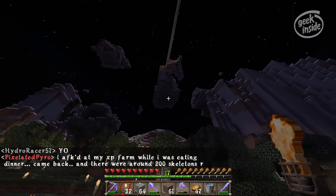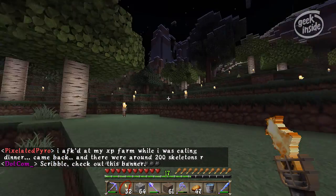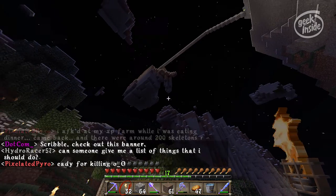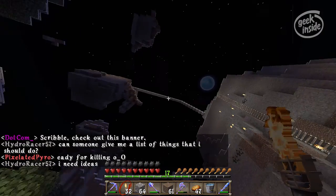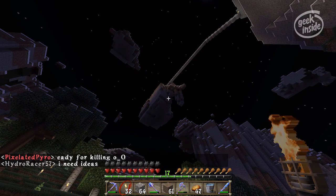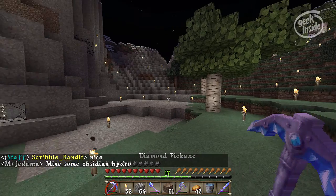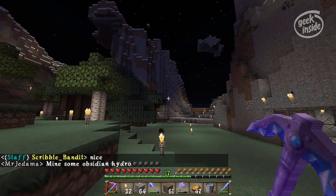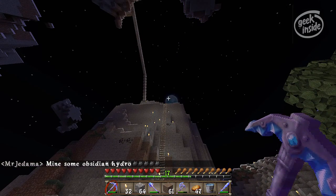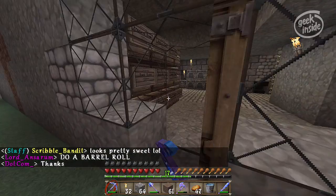Right out this door is a little floating island — I didn't do that, it was naturally spawned in — but I'm going to take advantage of it. As you can see, I've built a bridge over to it to see what it's like up there. It's just a floating island; I lit it up so there wouldn't be any mobs over there. I did put a ladder from the inside up and I've done a few more improvements.